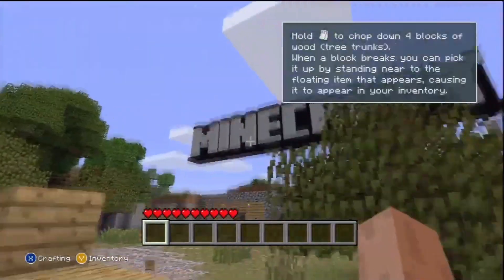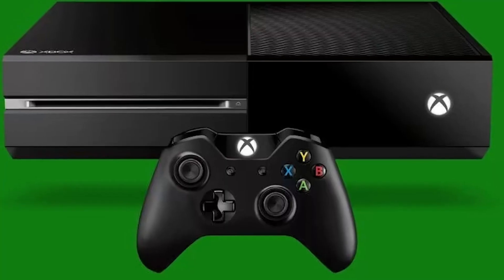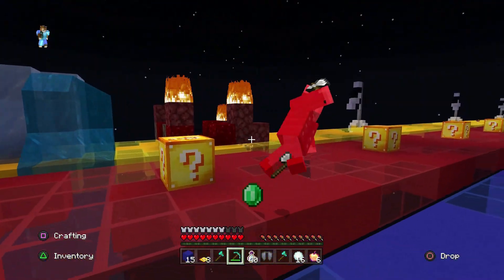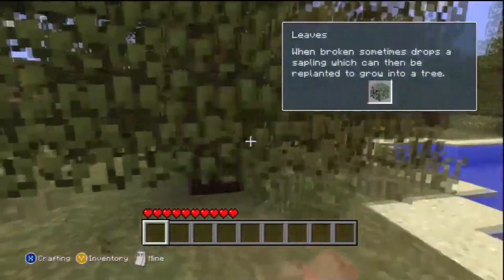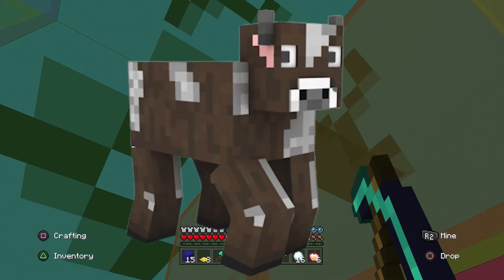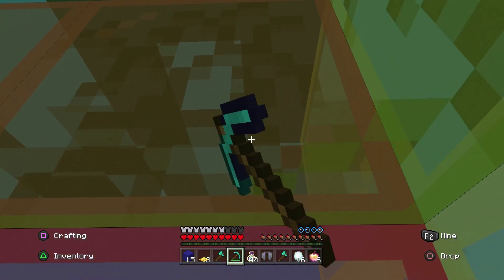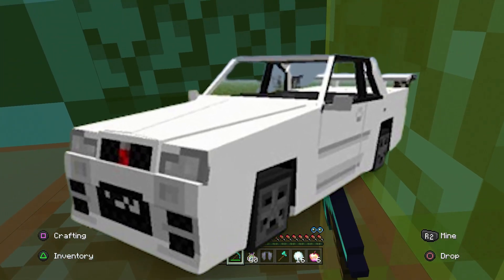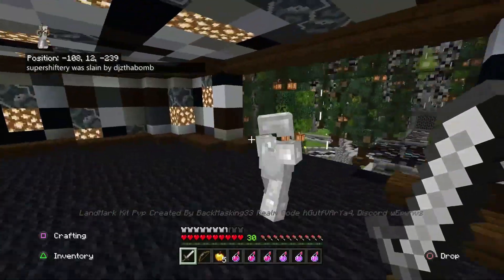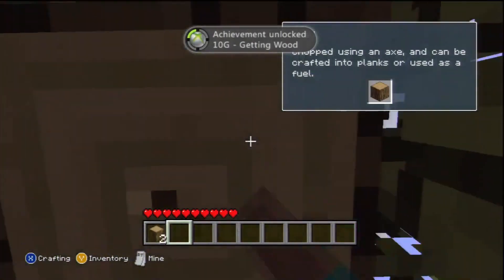Jumping forward to the Bedrock Edition days in 2017, Xbox One was a very unstable mess. Back then, mods weren't that good compared to what we have now. We were only able to change existing entities — for example, we could change a cow into a car, or a snowball would be turned into a grenade. These are pretty mediocre compared to the mods we have now with hundreds of custom mobs and custom items.